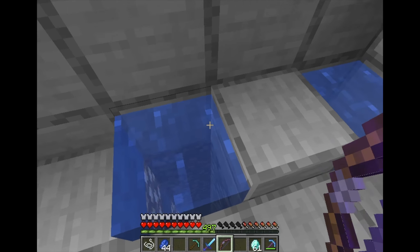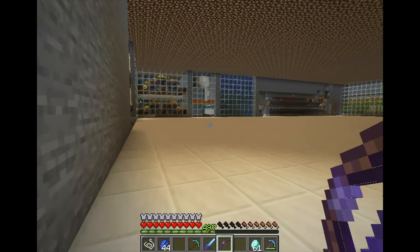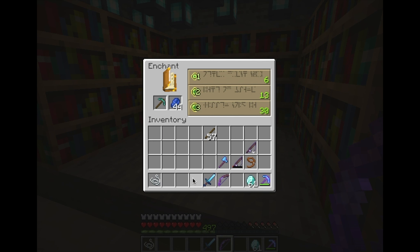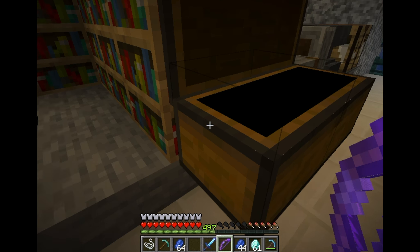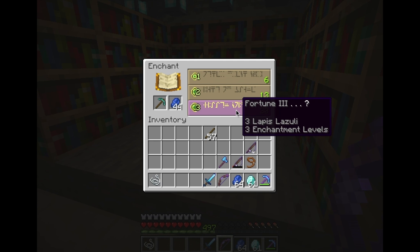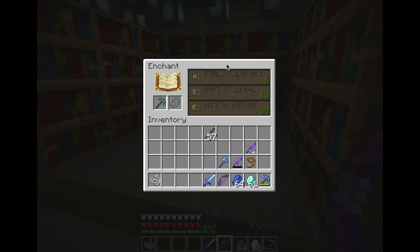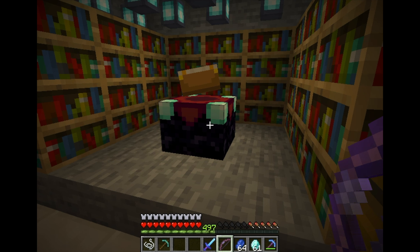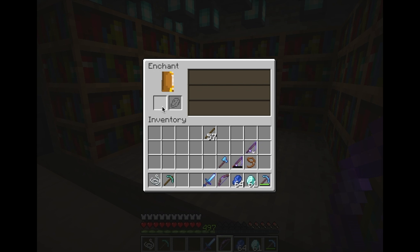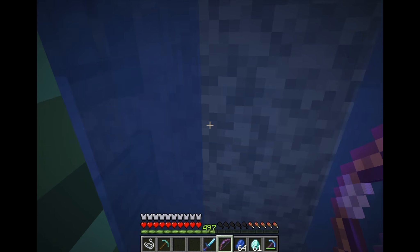I'm trying to see if I can get silk touch on a pick. I'll just have to farm for enchantments again. I also need to get arrows back. Let's see what I can get — I don't need fortune. Fortune, fortune, fortune, unbreaking — this is getting annoying. Stop giving me fortune. An efficiency pick would be sick, but this pick is not gonna work.